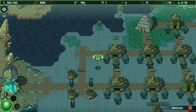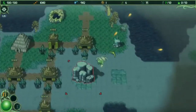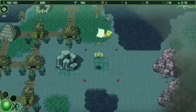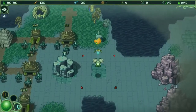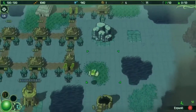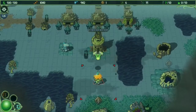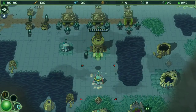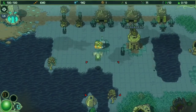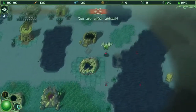Hello everybody and welcome back to another episode. We have been building our empire up and trying to take care of what needs to be taken care of. We are destroying these little pillars for two reasons: they give us another area to expand into, and these pillars are what spawns our little enemies to attack us, so we want to clear these up so there are no more enemies randomly spawning at us.